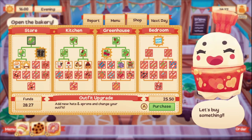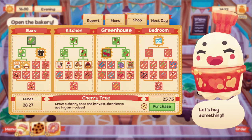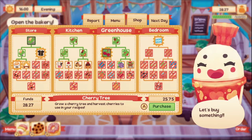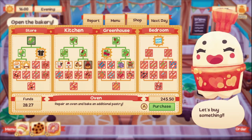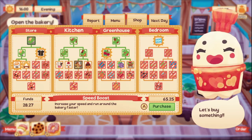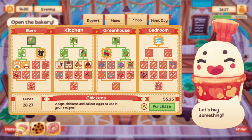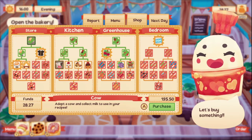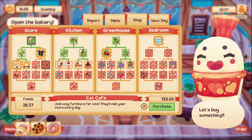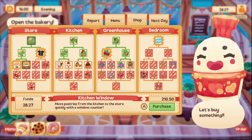We have $28. We can add new hats and aprons but I don't really want to waste money on that. We can grow a cherry tree to harvest cherries for recipes. The next oven repair is $245.50 — oh my gosh. Increasing speed is $65.25. Adopting chickens to collect eggs is $55.25. Adopting a cow for milk is $195.50.